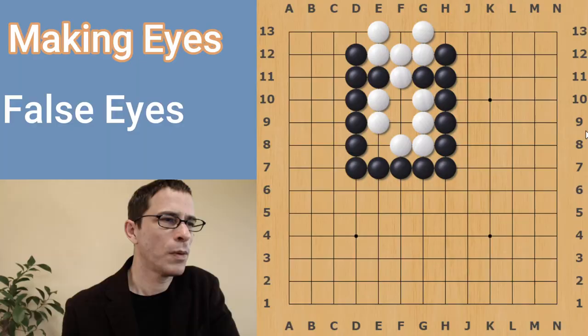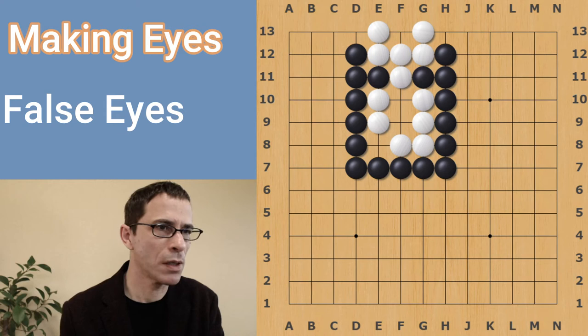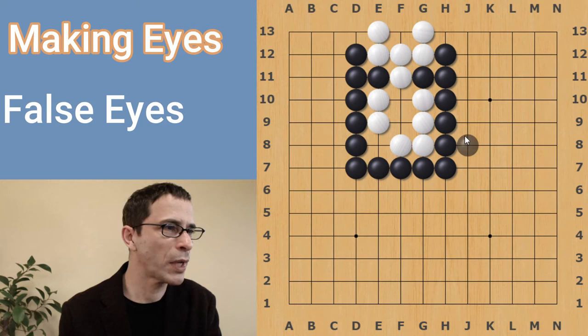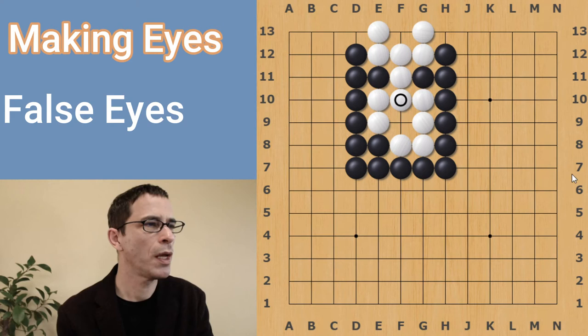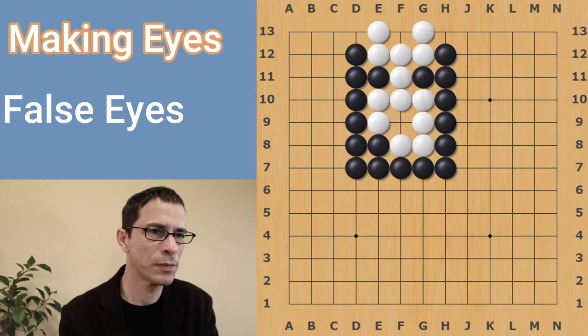Let's go back and make a different position. Here we have a position where it looks like white has divided the white territory into two sections. There is an eye here, and it looks like there's an eye here. White is very close to having two eyes there. For instance, if black just starts to attack from the outside, white will connect at the key point here, and white will indeed have two eyes. Both of these points are illegal for black to play, so white is perfectly safe.